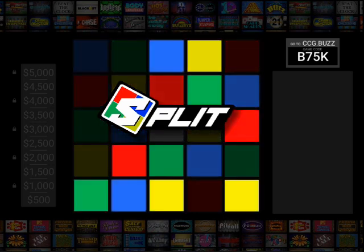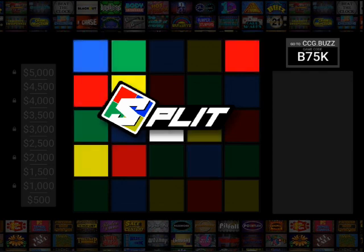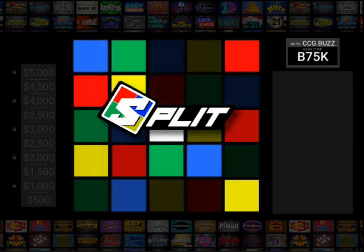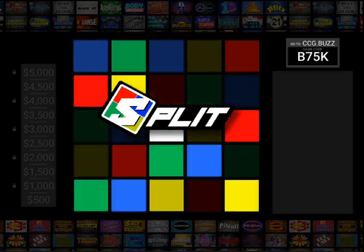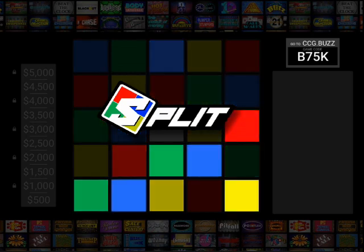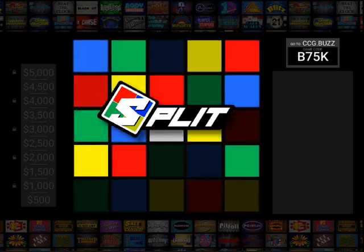The way this game works is all players start in the center white square on the board. From there they move one of the four cardinal directions — up, down, left, or right. Once they move to that square, they cast their vote for which color should get the money. The catch is they cannot vote for the color they're on. For example, if they move to a red square, they can't vote for red — they have to vote for blue, yellow, or green. The color with the most votes gets the money. Every square starts at $500 in round one, increasing through ten rounds up to $5,000.